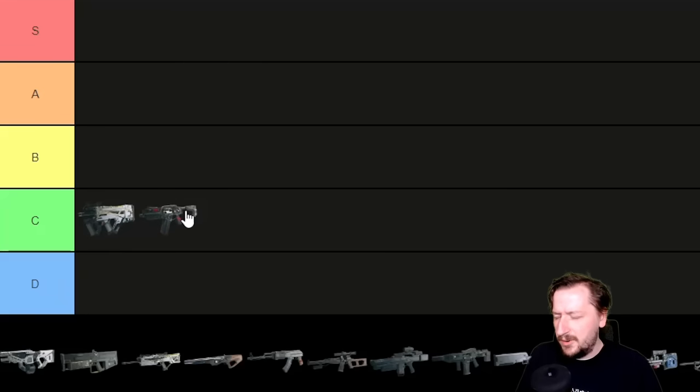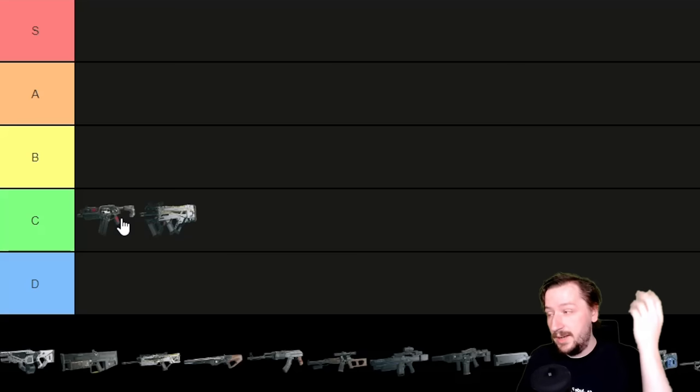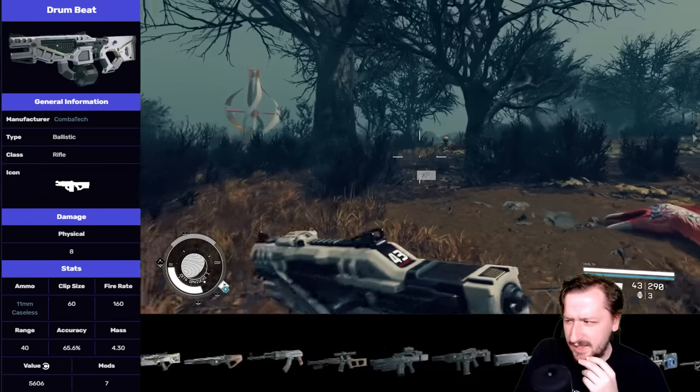Later on you'll probably have a ton of ammo and can always buy it from vendors, so that's really good. It's fairly accurate, holds a decent amount of shots, has nice iron sights, and good upgrades. I think it's also going to go into C tier — probably on par with the Grendel, maybe a little bit higher. The Maelstrom's main competition ammo-wise is the Kraken, and I think it is a bit better than the Kraken overall.